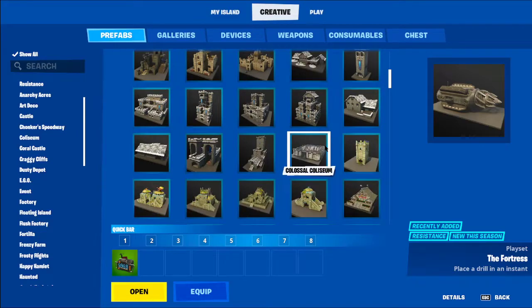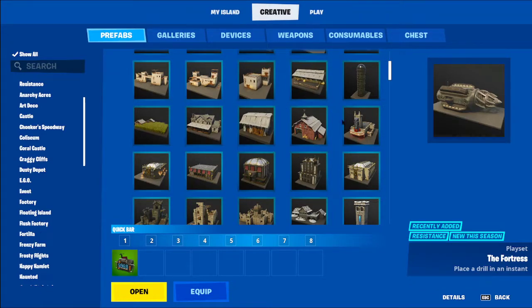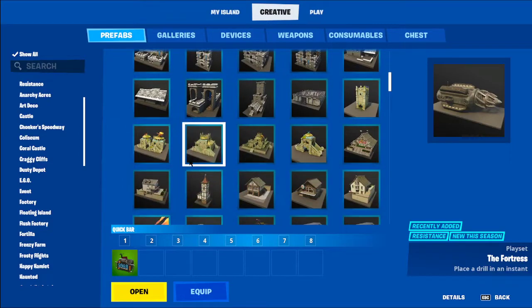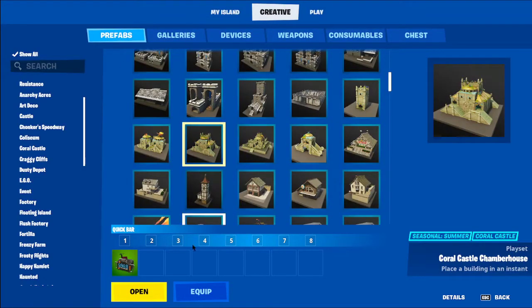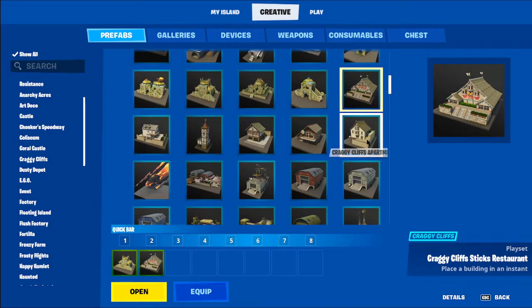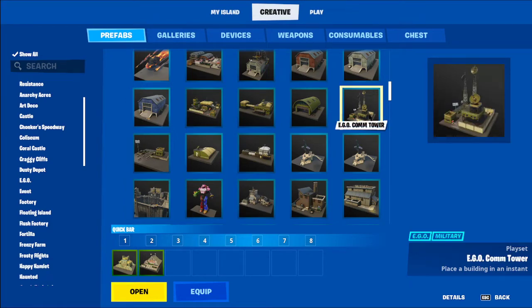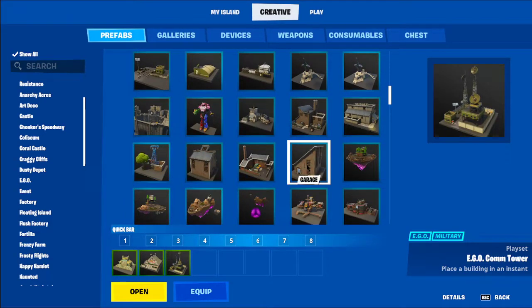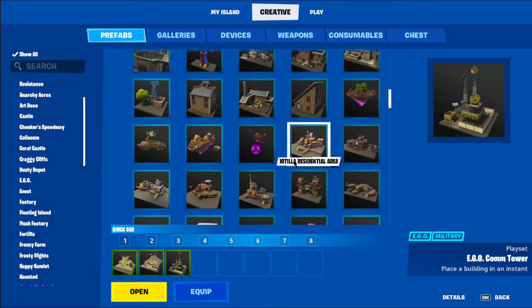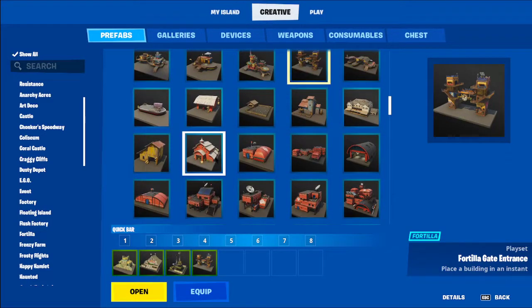All you have to do is pick the items you want. I want Chapter 2 stuff, so I'm clicking Chapter 2 items — like Coral Castle. I'll pick this one, put that one there. I could have done a bigger one but it doesn't really matter. I'm just going through grabbing prefabs I want for my map.